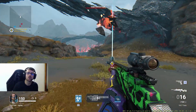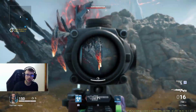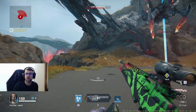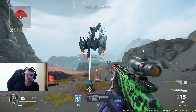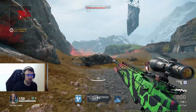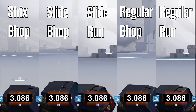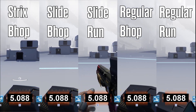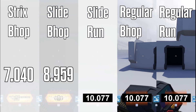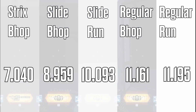The five types of movement I tested were: regular running, bunny hopping with Malva, slide bunny hopping with Malva, running and sliding, and bunny hopping with Strix after sprinting. Here are the results. Strix bunny hopping is a whole 59% faster than regular running, slide bhopping is a whole 25% faster than regular running, and slide running is a whole 11 seconds faster than regular running.